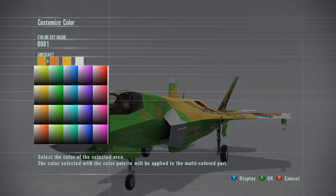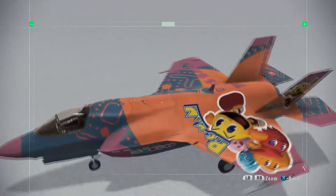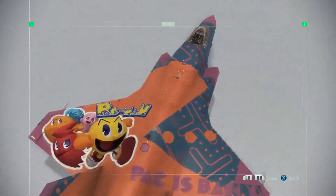Last mission we did green, yellow, and purple, so let's change it up a bit. Do a dark blue. Maybe red? That's a cool color. For that big yellow section on the back, let's have it be orange. And that white part can be... I will go with this kind of pinkish-purple. Oh, it's Pac-Man. Pac-Man's my favorite anime. Honestly, it looks kind of cool. I kind of like it.